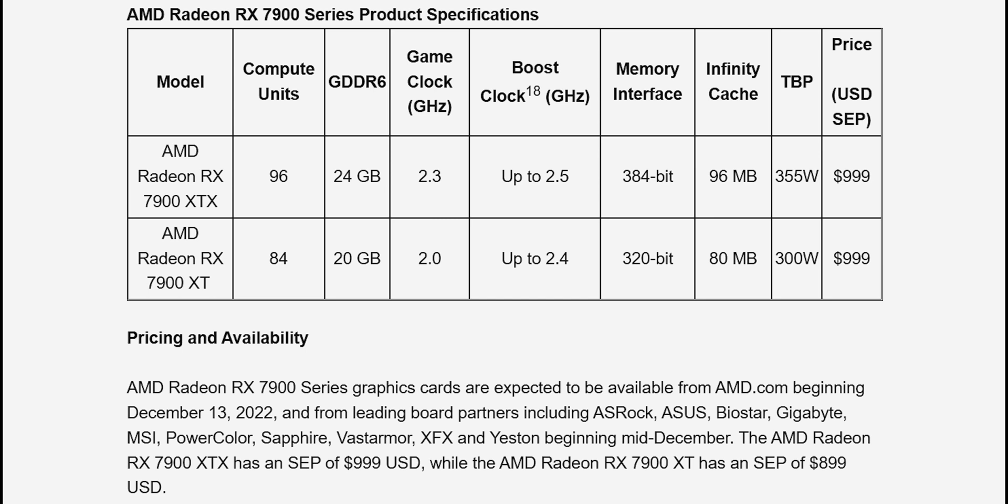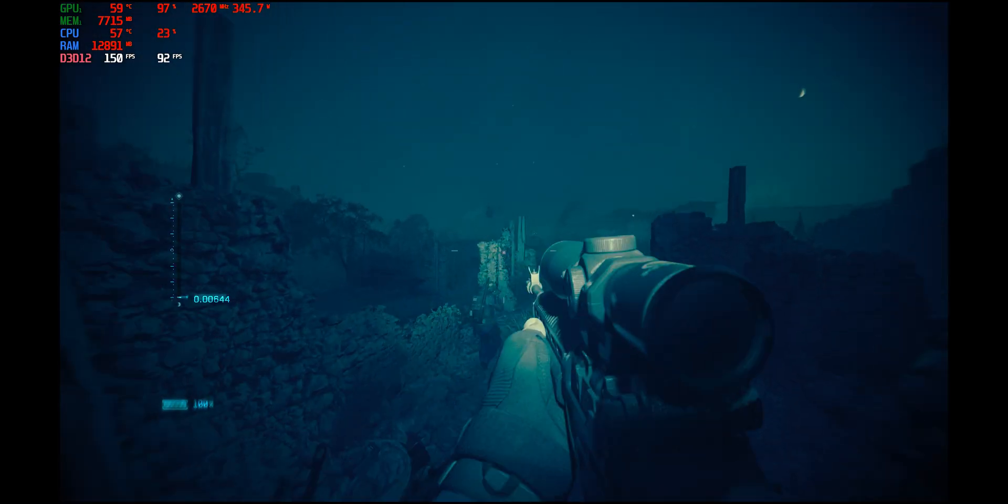Anyway, what should we start with — the good or the bad? Let's start with the good. The price: $1,000 for the top one, the XTX. That's a good price if the performance is there.